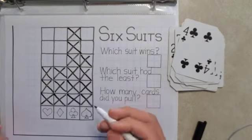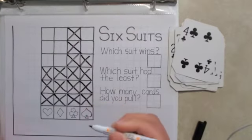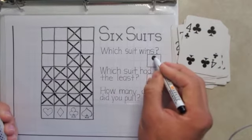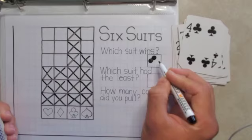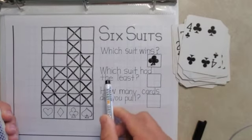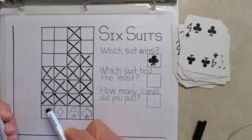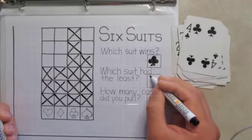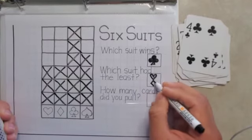Six suits! The club was the first suit to get to six. So which suit wins? I can draw a little club here. Which suit had the least? Well, both the heart and the diamond had three, so you can put a heart and a diamond in there.